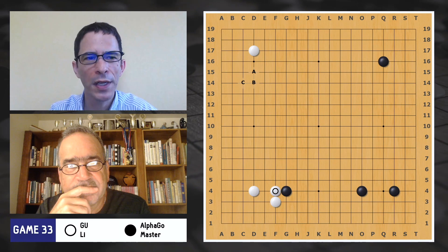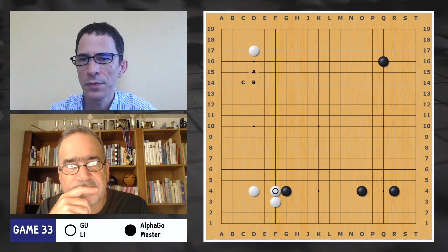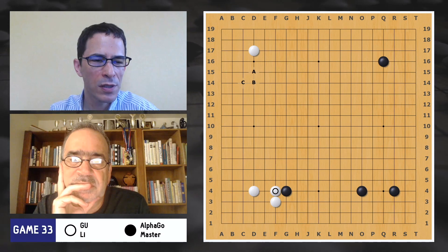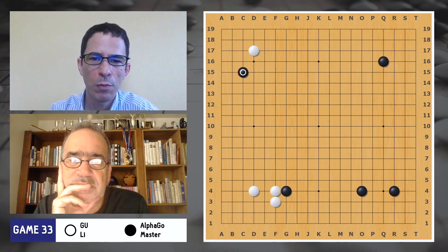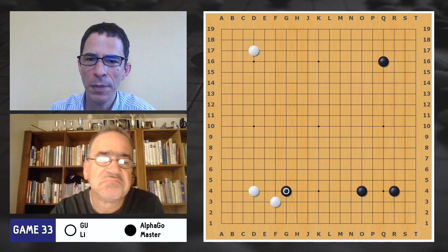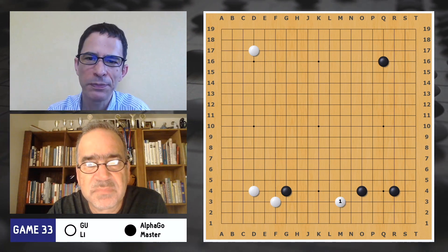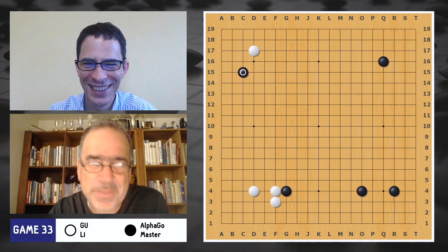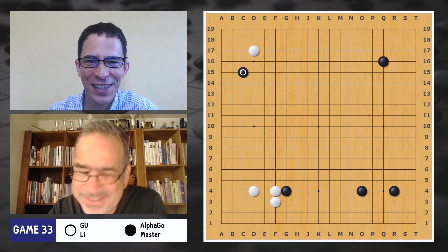More and more, I'm seeing in various board positions that computer programs don't want to answer the shoulder hit. White is just going to play away. I've marked three points in the upper left corner where White could have played a corner enclosure. While human players always used to think White should either push or curl in answer to a shoulder hit, more and more we're seeing White play away instead. In the Master versus Zero set of games, a number of times we saw White playing something like this, and it was very hard for me to understand at the time.